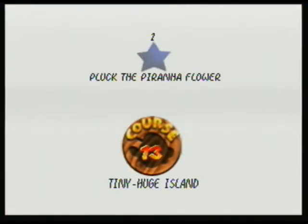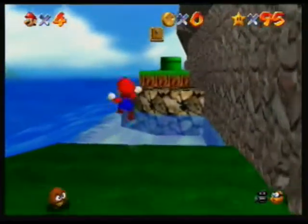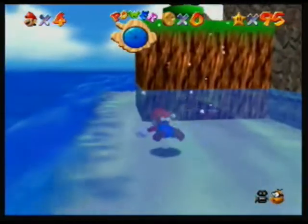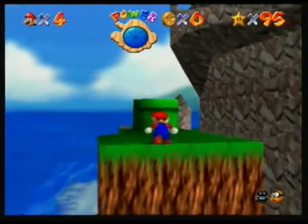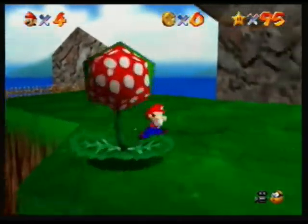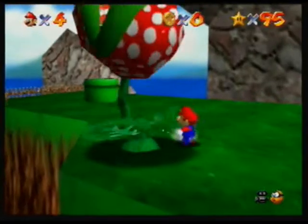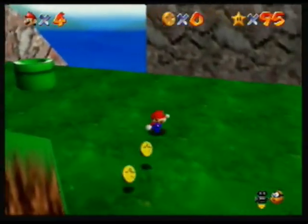We are going to get started with the next course, which is Tiny Huge Island. Tiny Huge Island is a lot like the world in Super Mario Bros. 3, where everything is gigantic. So basically the gimmick of this world is when you see these warp pipes, those warp pipes switch off between basically huge and tiny.